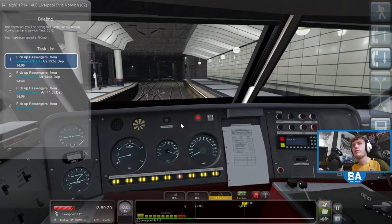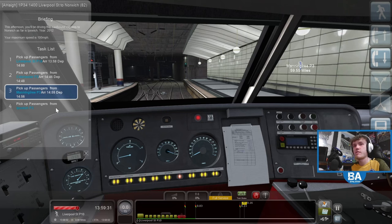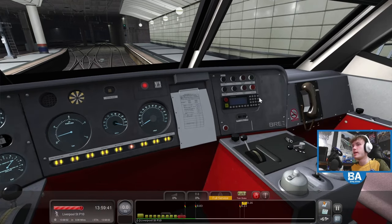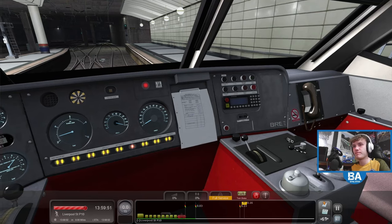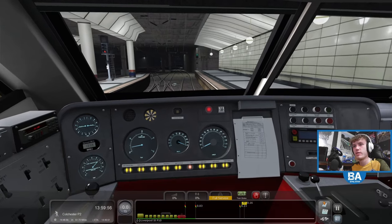We are due out of here at 14:00, so in the next few seconds. We're calling at Colchester — 51 miles — then Manningtree, and then Ipswich. It's about 17 minutes for this scenario, so fairly long, but should be a good one. As we're in the DVT we're going up to 100 miles an hour, skipping most of the stations.